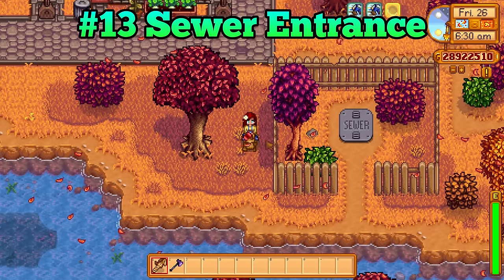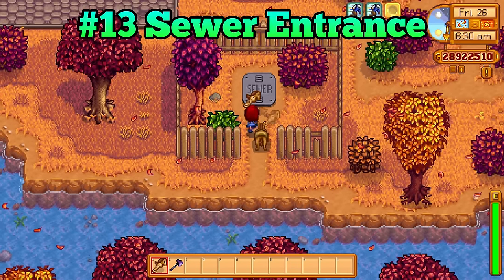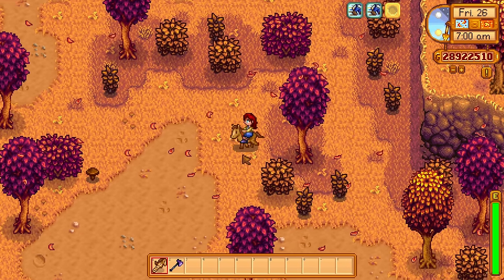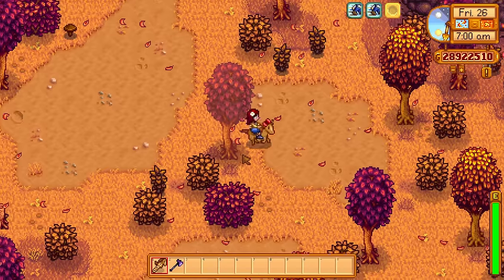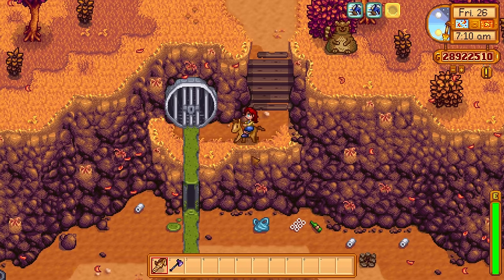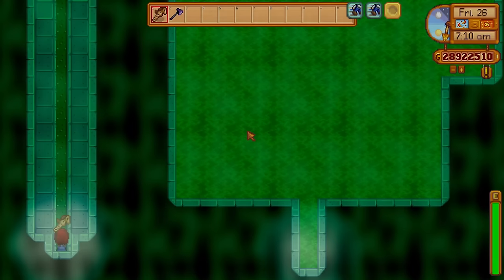The entrance to the sewer is so far away from your farm, but did you know that there is another entrance that is even further away? Right over here in the Cindersap Forest by the sewage pipe, there is actually another entrance to the sewer.